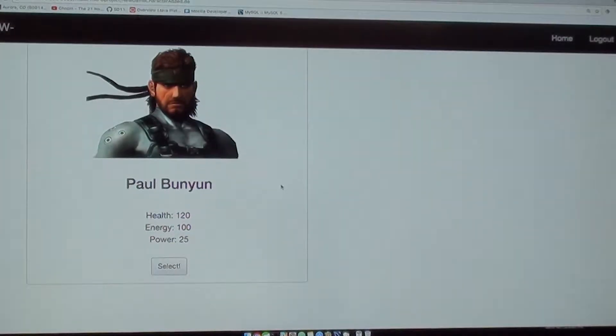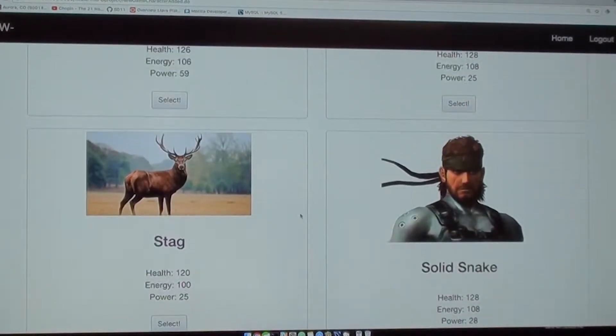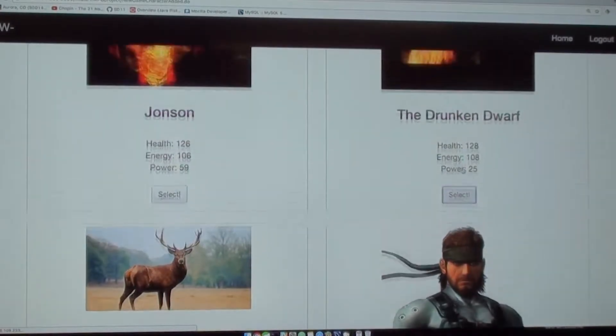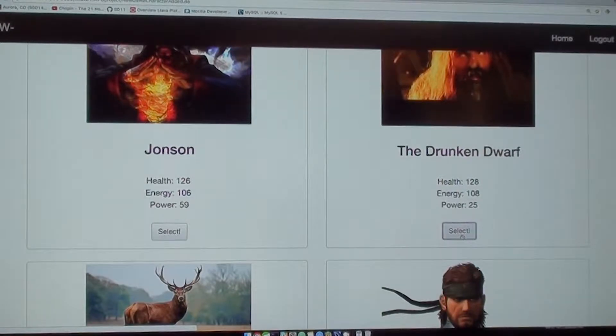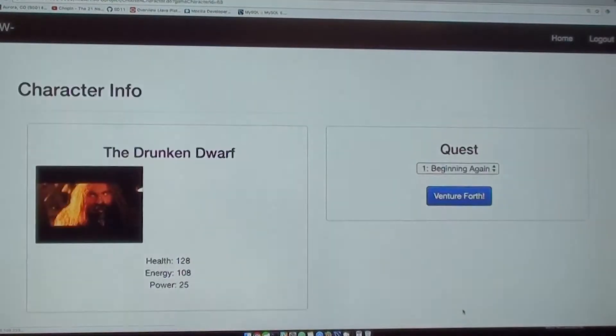We're going to go ahead and begin a fight with a pre-built character that we already have. Let's go with the Drunken Dwarf. So you can see we've selected the Drunken Dwarf — you can still see his energy and stats and everything like that. We actually have some quests that you're able to select from. Right now we've already pre-built a quest called Beginning Again. Let's go ahead and venture forth into this quest.